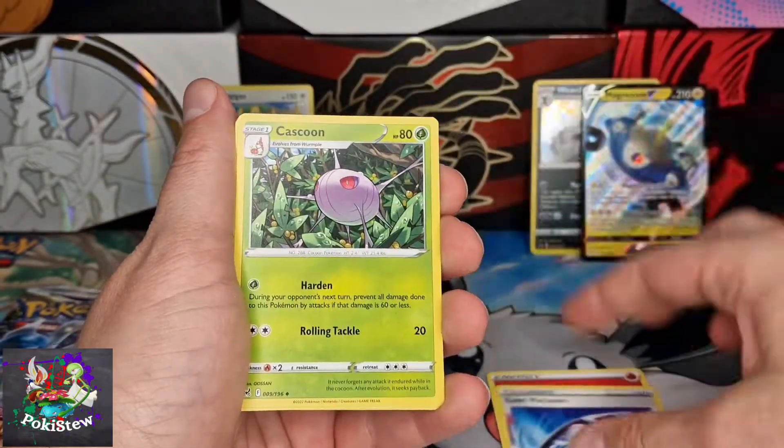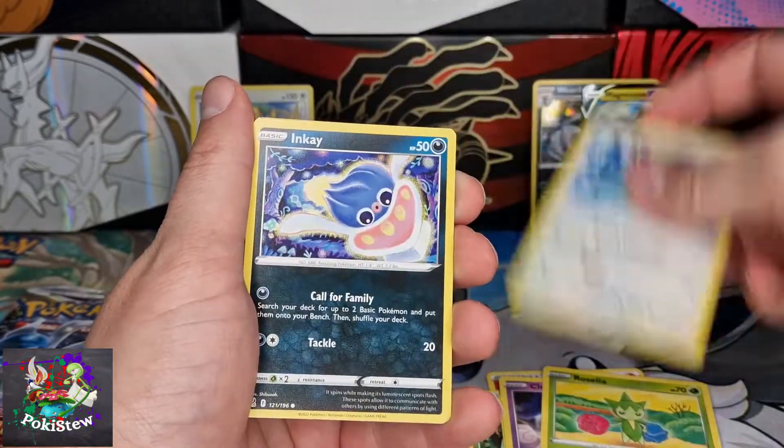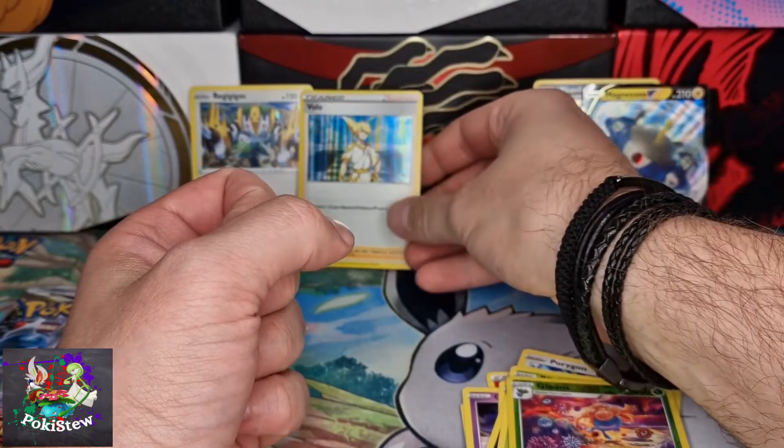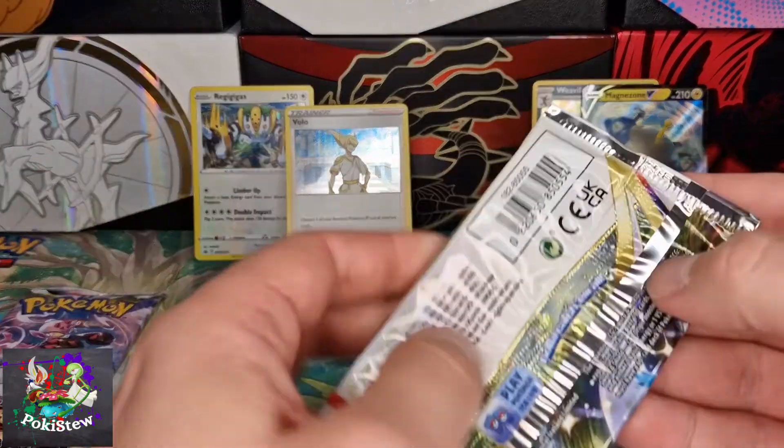Now on to Regigigas. First pack: Fire Energy, Lost Vacuum, Cascoon, Lampourk, Clefairy, Roselia, Porygon, Inkay, Beedrill, Gloom, and Aipom — going into the binder because I actually need it for the set. See what I mean, that one opened too easy as well.